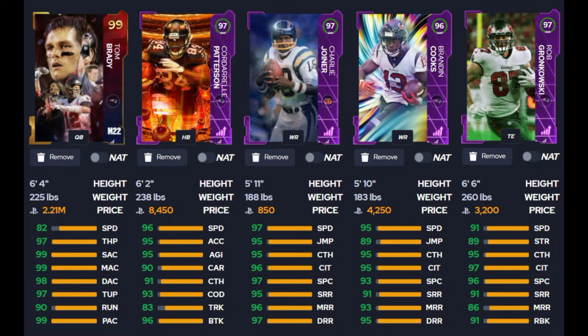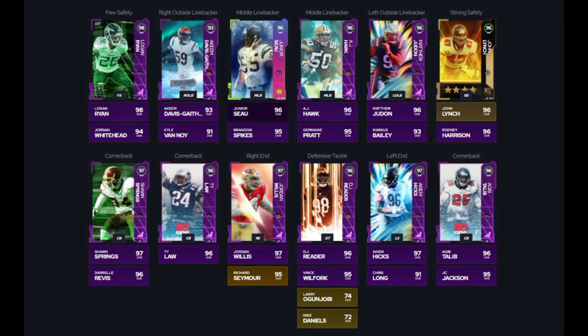Looking at our defense, cornerback one is Sean Springs 97 overall, Aqib Talib 96 overall at cornerback two, and Ty Law 96 overall at cornerback three — you can interchange him and Darrell Revis as they have almost identical stats, same height at 5'11, and nearly identical speed. Our starting free safety is Logan Ryan 98 overall with Jordan Whitehead behind him — he is the all NFL card from the playoffs promo so he gets all NFL chemistries. John Lynch is our team captain strong safety, and Rodney Harrison is the backup strong safety, who is a little slow at about 92 speed powered up, but he's the team diamonds two card for the Patriots so you need him in the lineup.